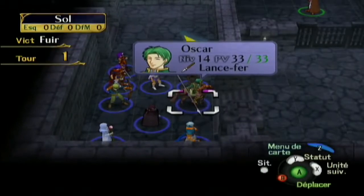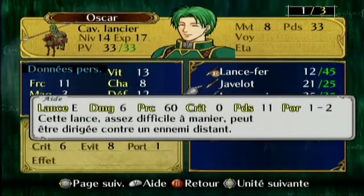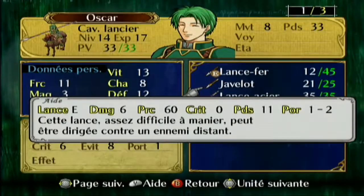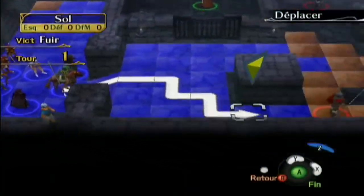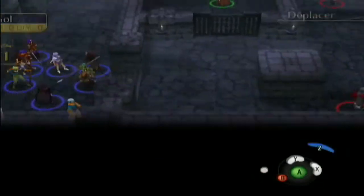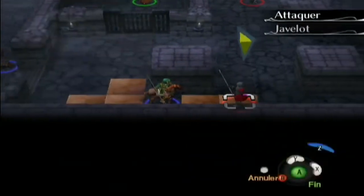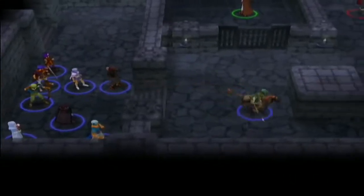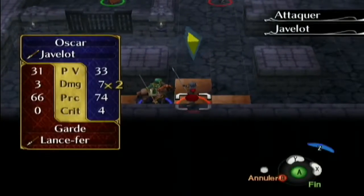Il y a certaines armes assez spécifiques, par exemple le javelot — c'est une arme qui nous permet de lancer de loin une lance. Par contre on a une précision de merde avec le javelot, même de près c'est la même précision médiocre.